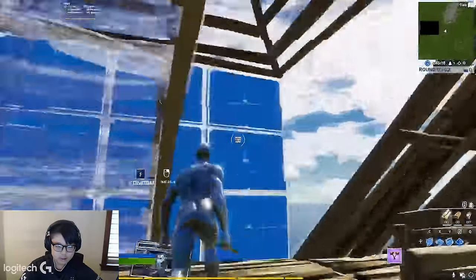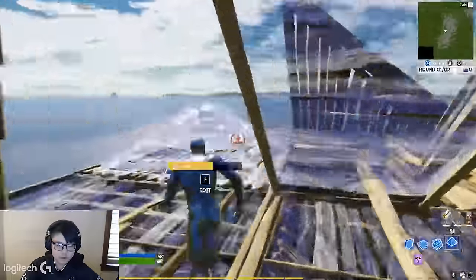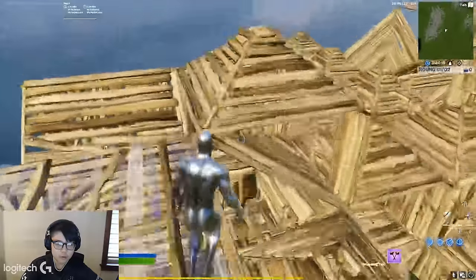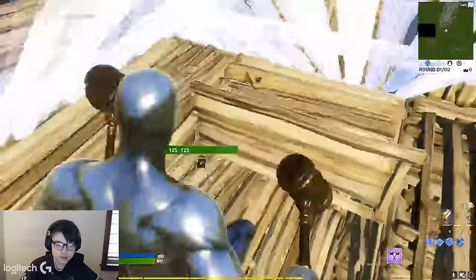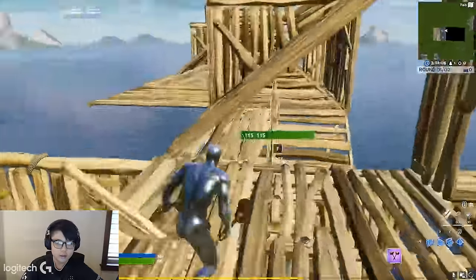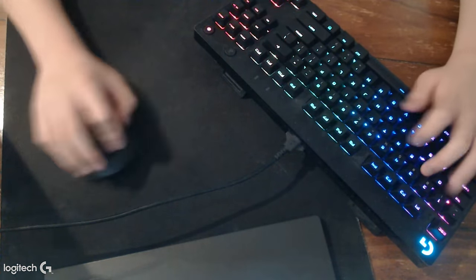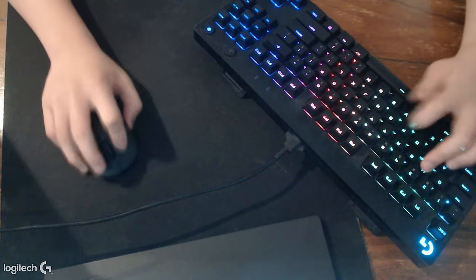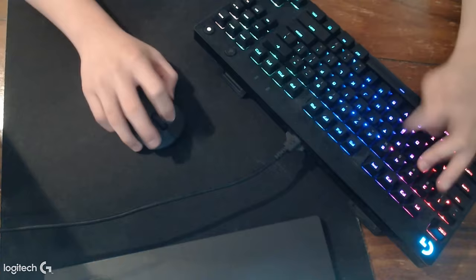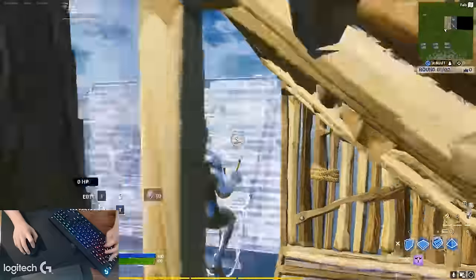If you're a beginner and want to learn the best binds for your mouse, most pros have two building binds on their mouse — usually wall and floor, wall and ramp, or sometimes cone — but most pro players use cone on the keyboard. For angling the keyboard, it works well for me because it makes my thumb hit the binds easier. It's all preference, but angling really depends on your keybinds.